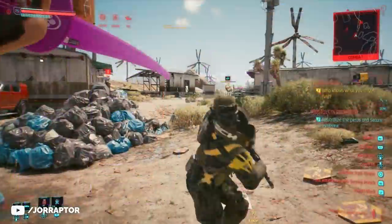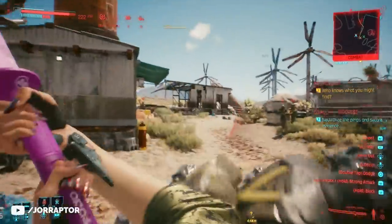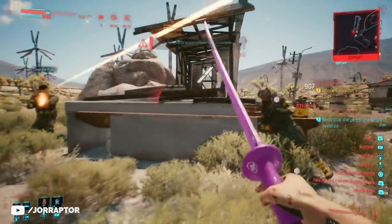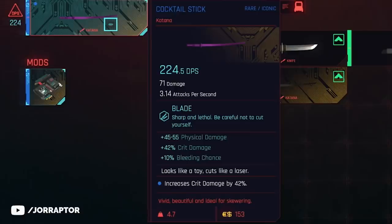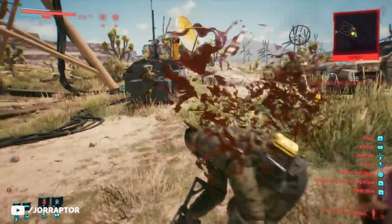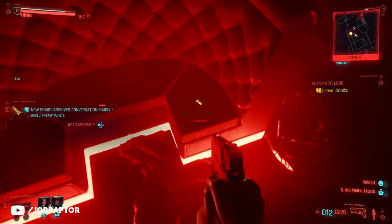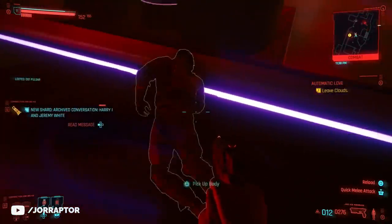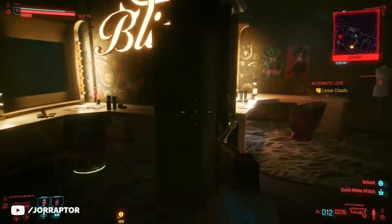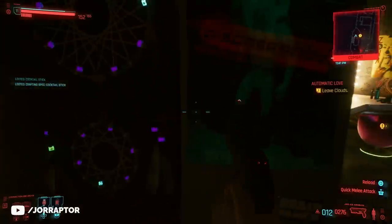Another weapon that is missable during the Automatic Love mission is the Cocktail Stick katana. Sadly I haven't found a way to go back and grab it if you missed it the first time around — let me know in the comments if you found a way. It is a full pink katana that is unique as well. The stats are average so you mostly want it for the look — it's a pure pink blade. If you haven't finished the Automatic Love main mission yet, you still want to get this weapon. At one point you are asked to leave the Clouds bar, and then you are in a room with neon lights. Go to another room where you will see the Bliss sign, and in this room you will very easily find the katana. Although, it's sadly not obtainable after this mission.